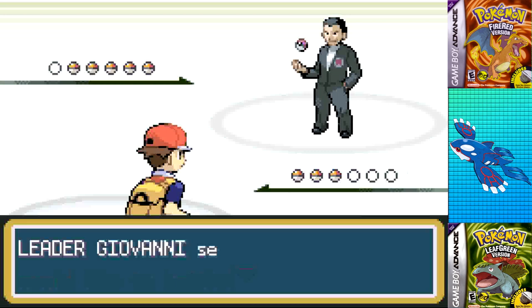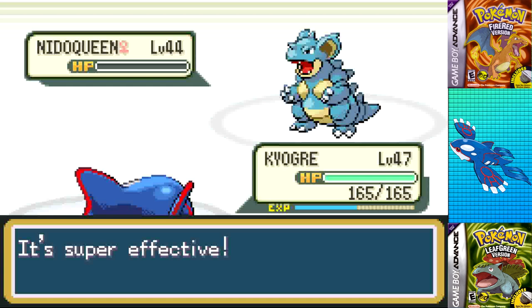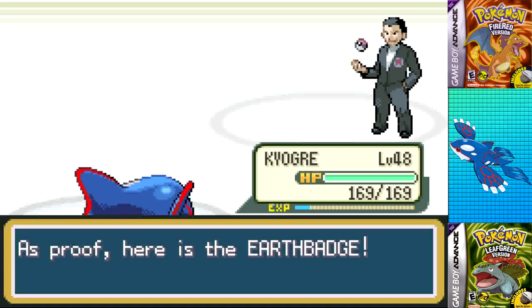Giovanni's Gym is no struggle at all — two required trainers plus a ground-type Gym Leader isn't going to be a problem for a Water-type Legendary. He leads with Rhyhorn, a one-shot with Surf. Dugtrio is also a one-shot, leading to Nidoqueen — also a one-shot — so is Nidoking, and so is the second Rhyhorn.